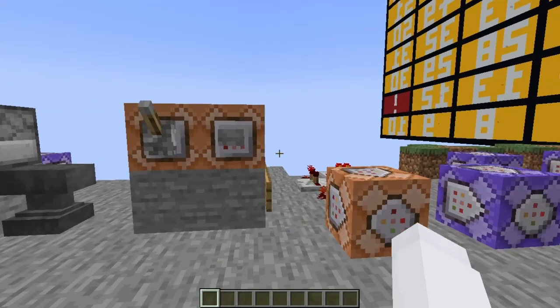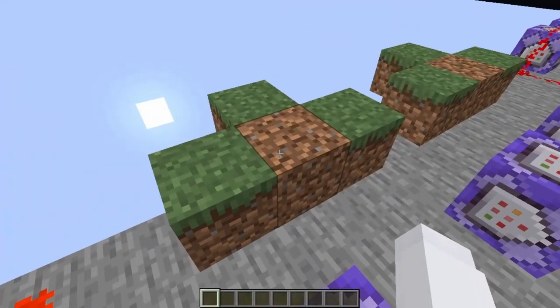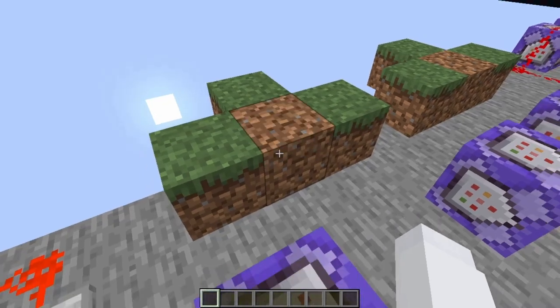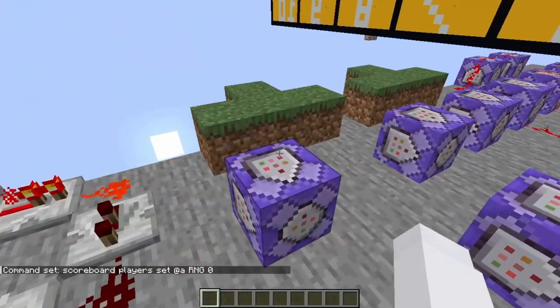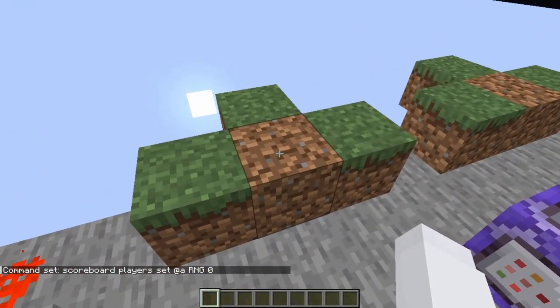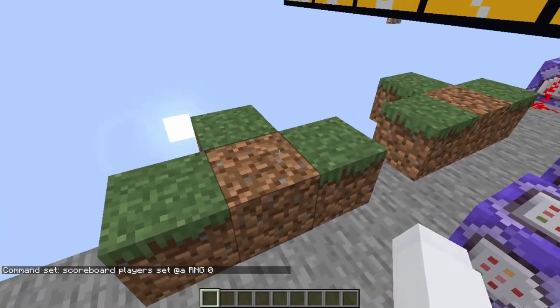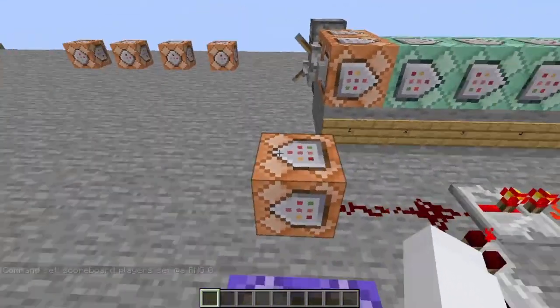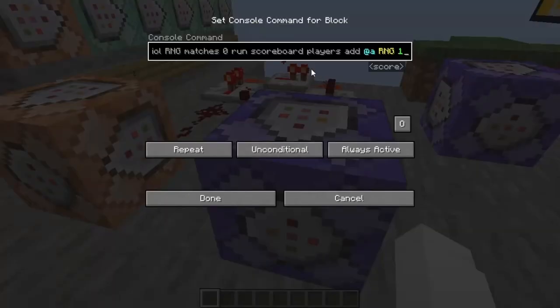This one is where I also can use the randomness of Minecraft ticks in order to generate numbers. This one right here would set your RNG score to zero, and each time the dirt block turns into a grass block, the RNG score will be added by one. Since this is going to be random and setting it to zero will always be in a redstone clock, this command block right here ensures that your RNG score does not stay at zero.